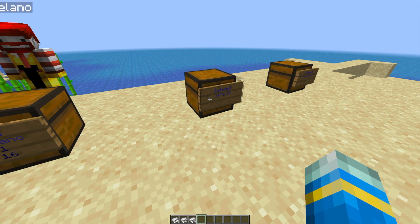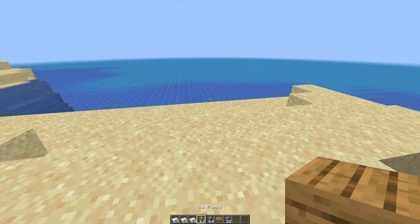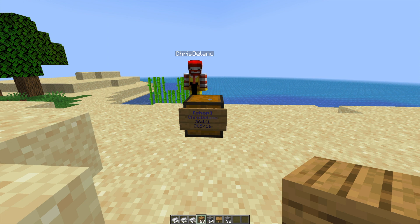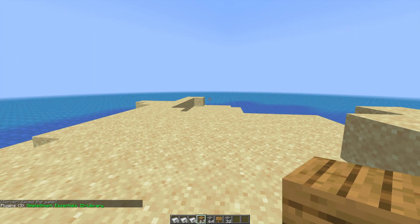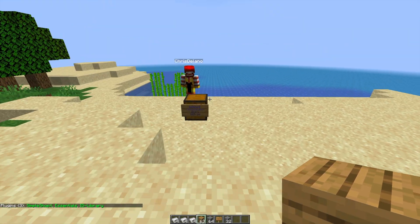Hey guys, welcome to another ServerMiner plugin tutorial. I'm your host LTGym007 and today we're looking at the Simple Shop X plugin. This is a really awesome plugin which makes it super easy for your players to create their own shops to sell various items and get another item in return. The plugins we need are obviously Simple Shop X and ID Library, which is the only dependency you need.